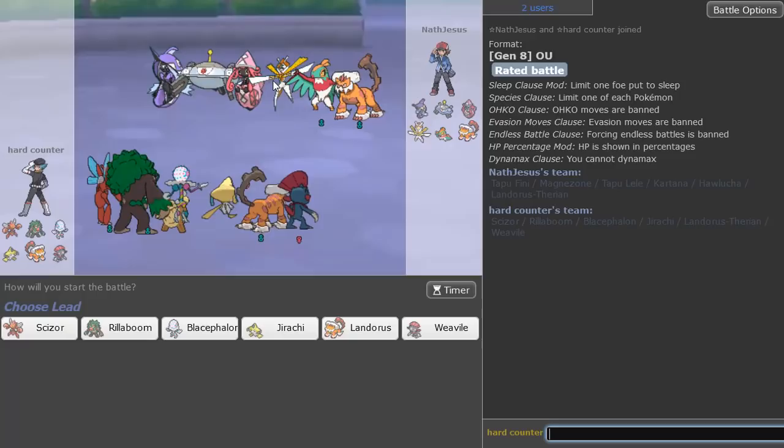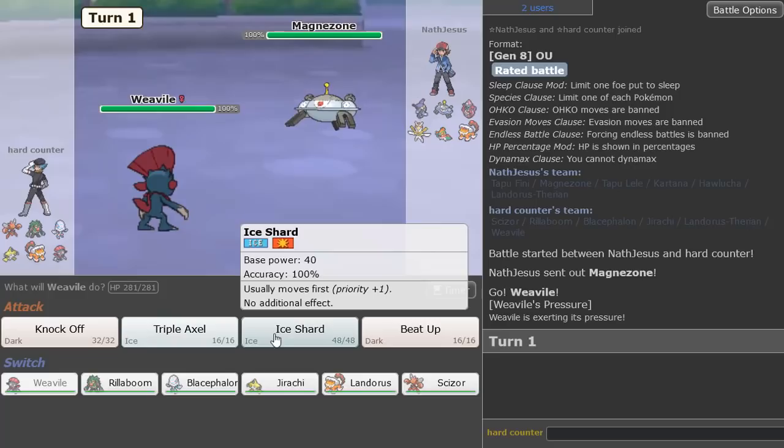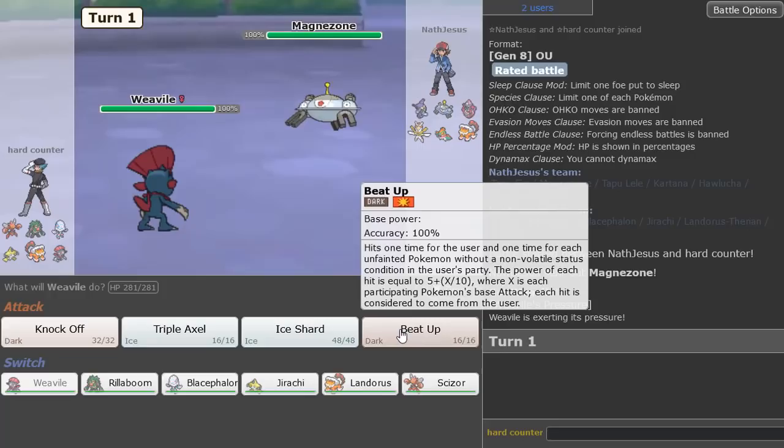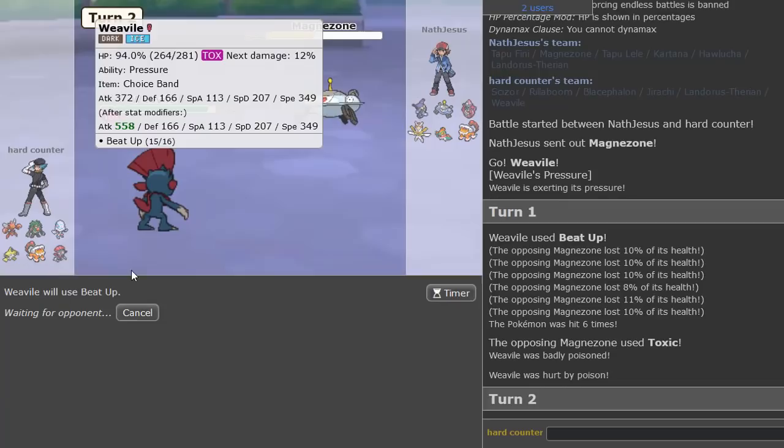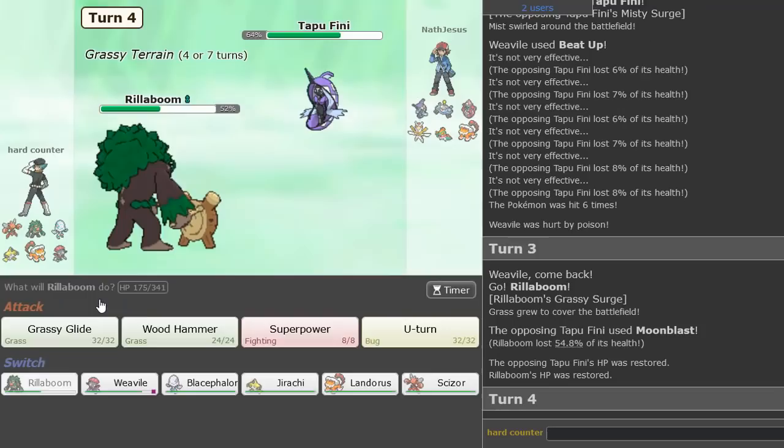This guy's rocking a Kartana — we're finding so many Kartanas! This is exactly why I think Choice Specs Scizor is best run in Sword and Shield OU, because there's Kartana in every single game. Love to see it. We're going to lead with Weavile. He's gonna knock us out — with Flash Cannon. I think we need to keep Weavile, but he has ways of beating it. I'm gonna Beat-Up turn one — he Toxics instead of attacking! That's perfect, absolutely perfect.